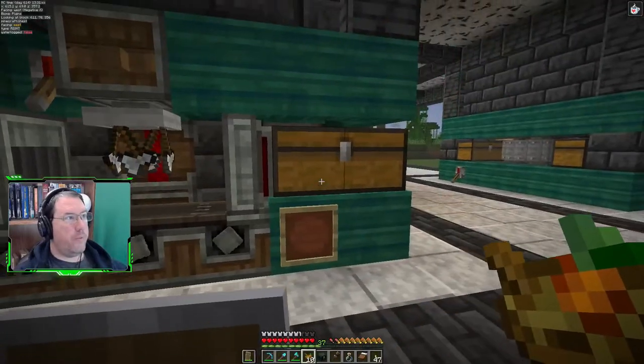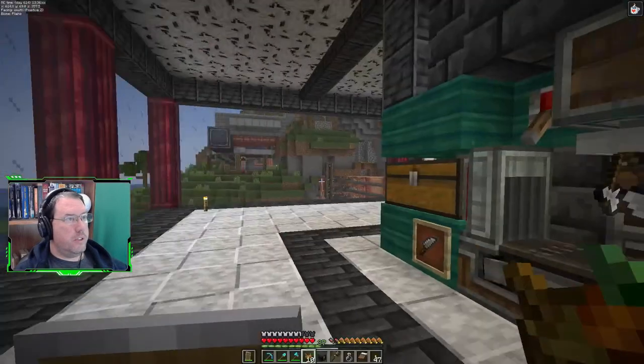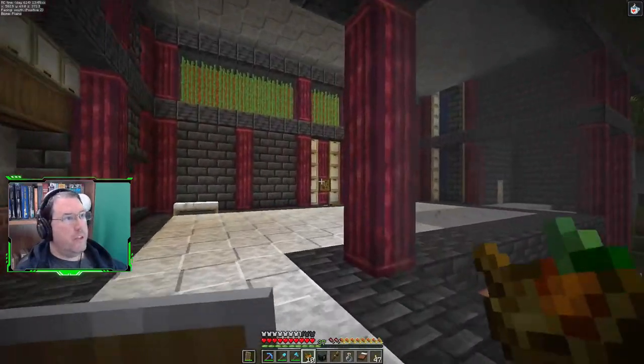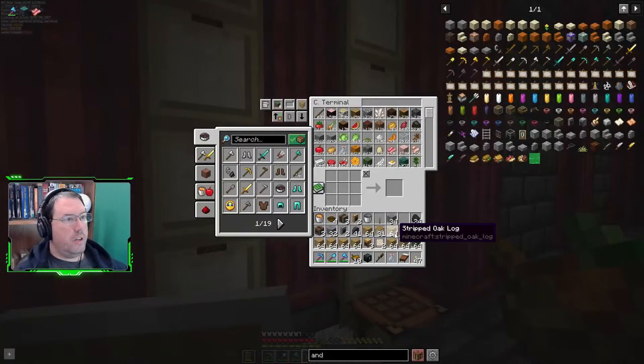Andesite alloy — awesome. Looks like I'm going to need to get some more of that. I've got 5,000 andesite so I can get more alloy whenever I need it, which is awesome. That's something I may want to think about doing in the not-too-distant future. Off to grab some logs — andesite alloy goes there, stripped logs go there. Ourselves some andesite casings — wonderful. Let's go throw some of this stuff back into the storage system. Automation — don't need that now, that stuff goes.